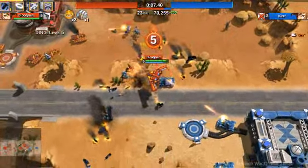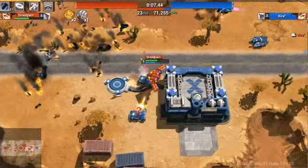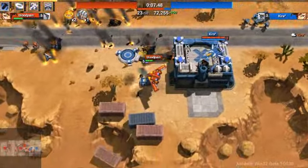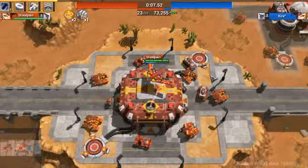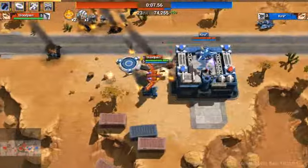Any unit that cannot attack air has a very bad disadvantage against it, but then again you run out of energy pretty fast, so you have to refill every time — you have to keep going back and forth.